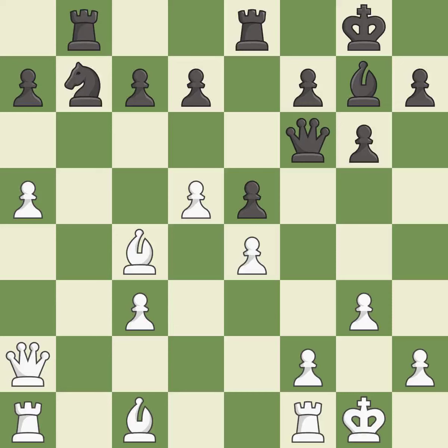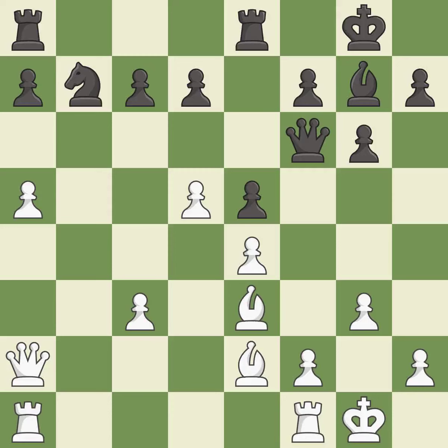This threatens to fork pieces — it is good. The rooks can see each other now, allowing them to provide mutual defense — it is best. This ignores an opportunity to increase a bishop's scope by moving it to a better square, allowing the opponent to take an open file with a rook — it is an inaccuracy. This moves the bishop to a better location, allowing it to control more squares — it is excellent.